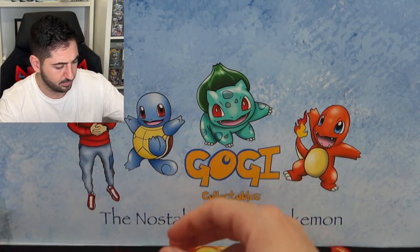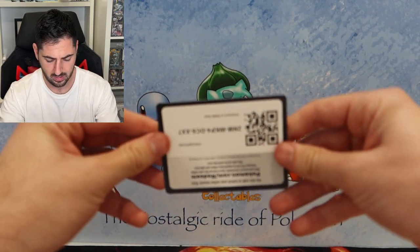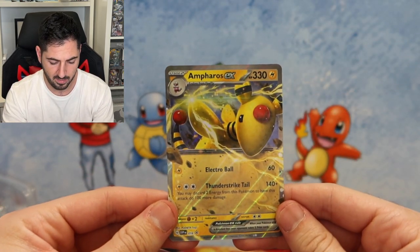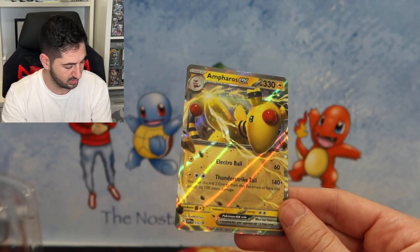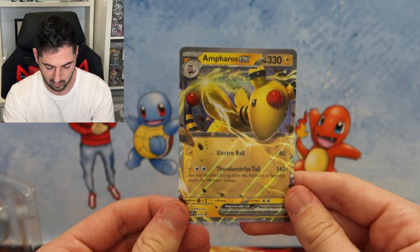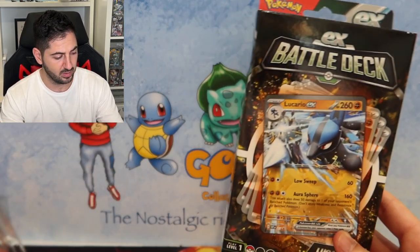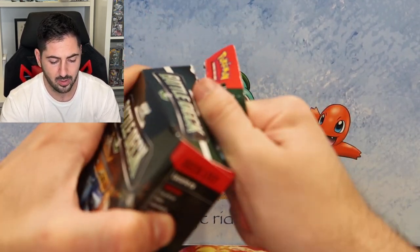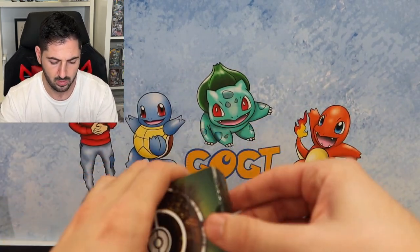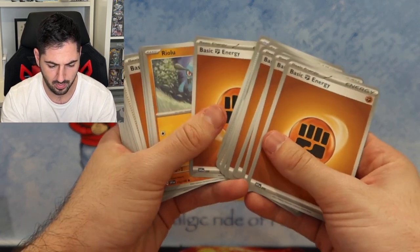The code card is probably the best thing in the box, followed by the amazing Ampharos EX promo number 16, right after the Flaffy. That will be going into my Scarlet and Violet promo binder - very cool. Moving on to the Lucario deck, we'll get through this one a bit quicker now that we know what's important. Going through the deck just in case there's another secret promo.